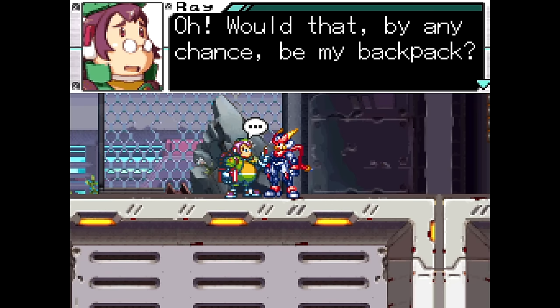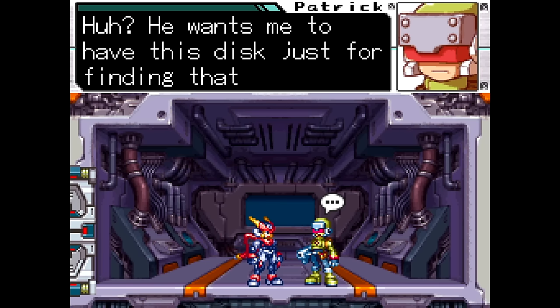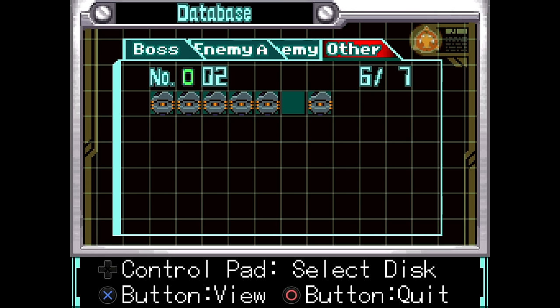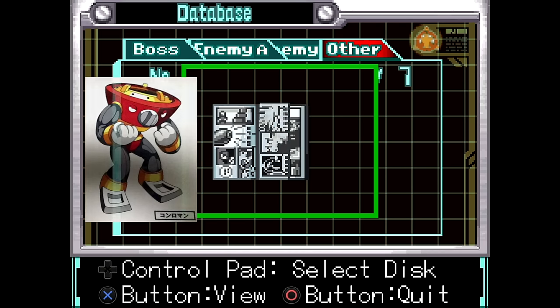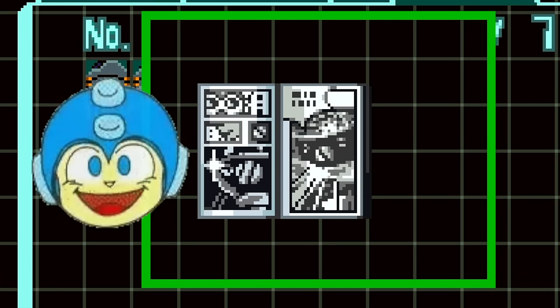Furthermore, Ray gives you a secret disc that he asks you to deliver to his friend Patrick. Because Patrick doesn't have any way to analyze the disc, he lets you keep it. Upon reading the disc, it's a comic book with Chrono Man from Rockman & Forte: Challenger from the Future on the cover. Also, the Mega Buster can be seen in one of the pages, alongside a robot that looks to be Mega Man. That makes three references to this game, by the way.